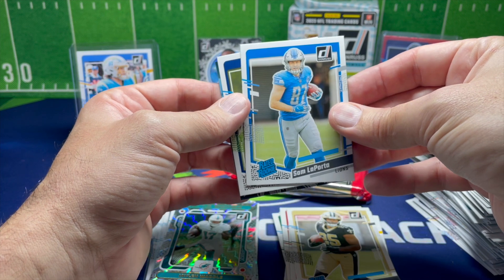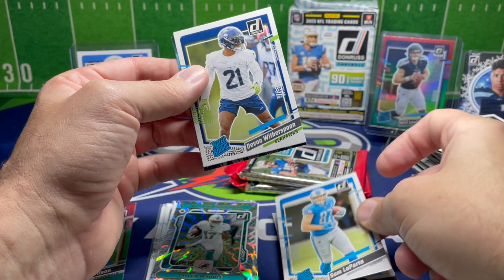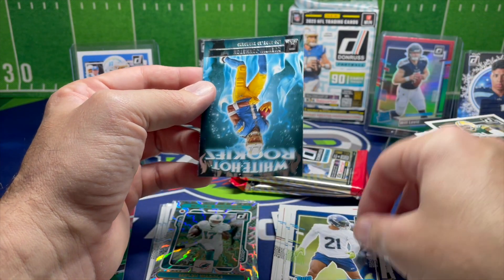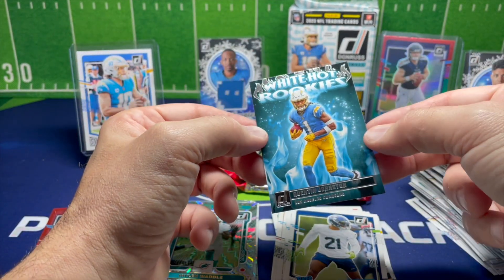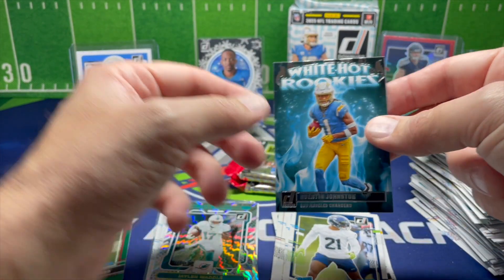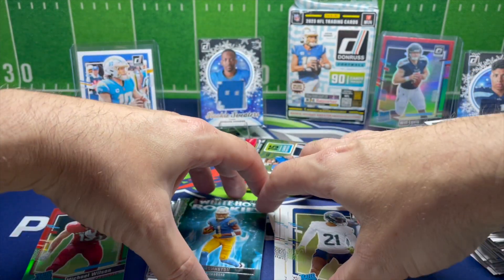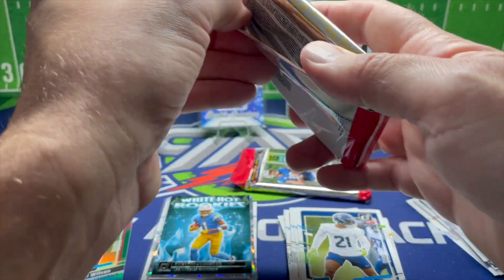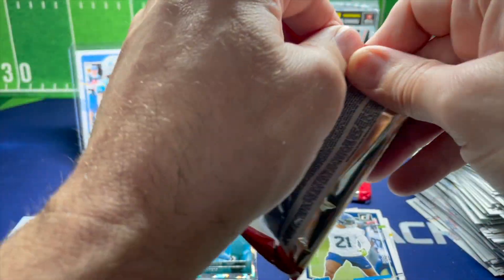We got Sam LaPorta with the Lions, Devin Witherspoon, and we got the White Hot Rookie Quentin Johnson. That's a sharp looking card — I like that. They've got the Red Hot Rookies and the White Hot Rookies, and those are both nice looking cards.